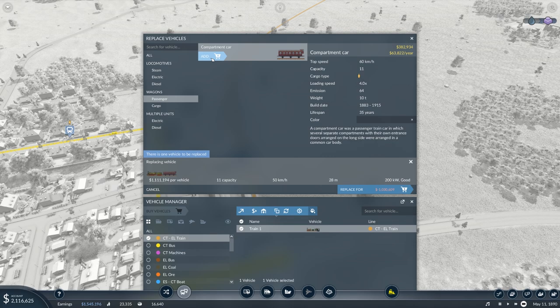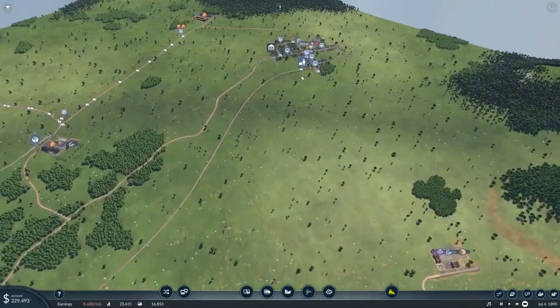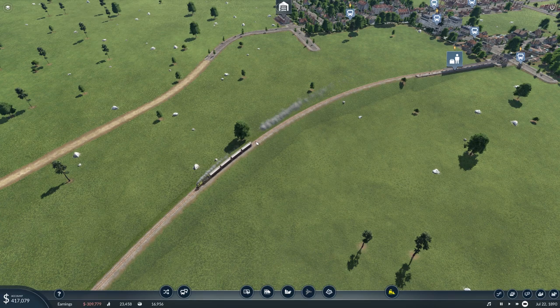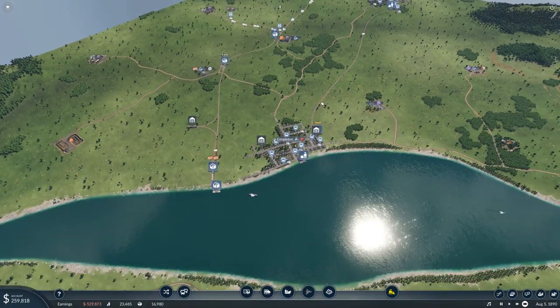We've only got the compartment car now — that's because it doesn't allow you to build the older stuff after a certain point. We're currently on 1890, so the other stuff is just gone. We're going to have 44 capacity for now. I'm not going to get the most modern locomotive — I don't think it's worth it. I've said replace — it replaces automatically. I thought it would have to go to the depot, but apparently not. That's our train there — that's good. I'm going to guess it will be a lot faster, so that is good.